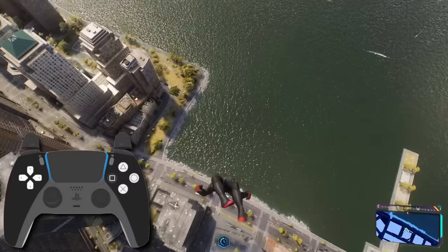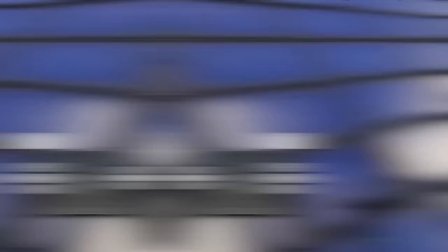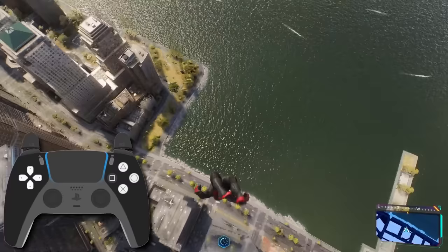Once diving, you have two options. Hold square and push the left thumbstick up to see Miles put his arms back and rest his head — that's a fun one. But if you do the same combination as Peter's Rubik's cube trick — hold square and pull down on the left thumbstick — Miles will actually pull out his cell phone and start messing around on it.